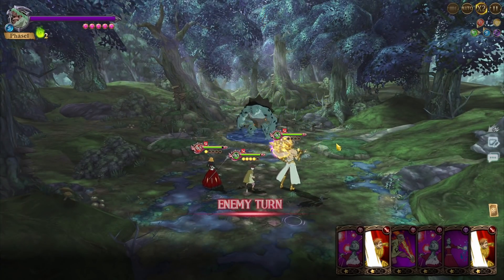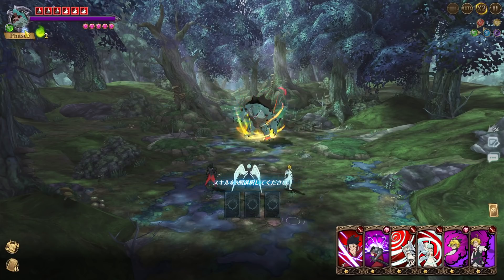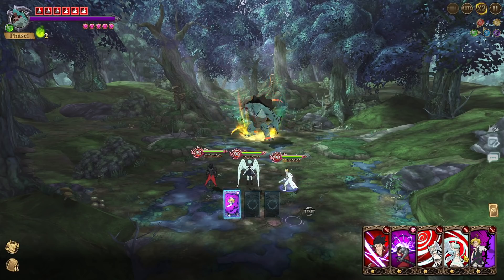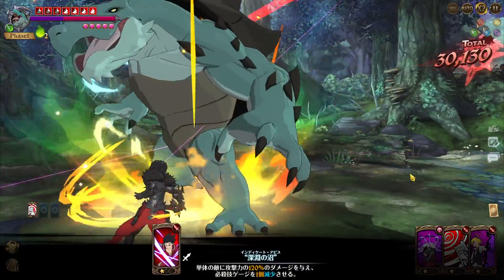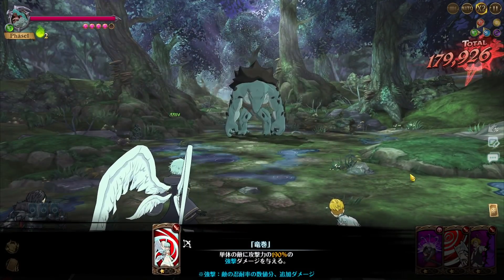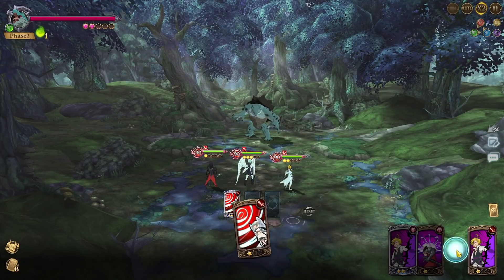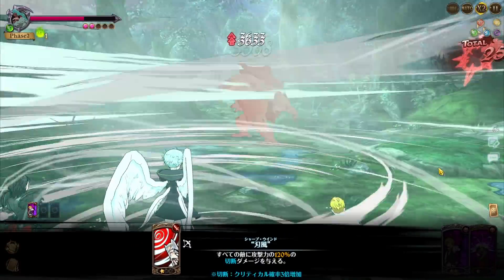Now he's transitioning because we ignited him five times. On hard, I believe it's seven times. Now we transition to our second team — we can bring two teams. On his second form, he's green, so we're bringing a full red team for the second phase. He already has ignites; we pile in more, take off his ultimate gauge. I brought a red Zeldris because he actually goes for the ultimate when he transitions, so we just take off the ultimate gauge and absolutely obliterate. Same concept for hard.